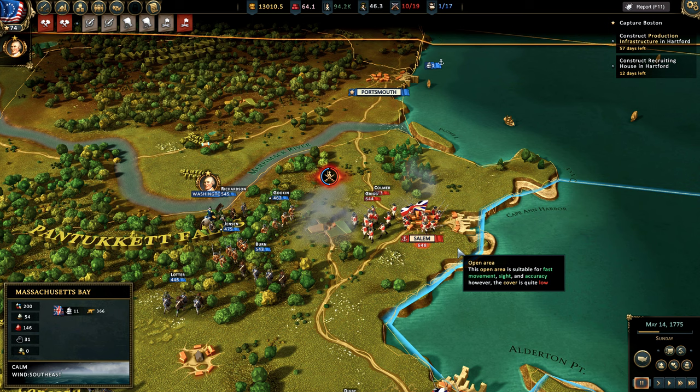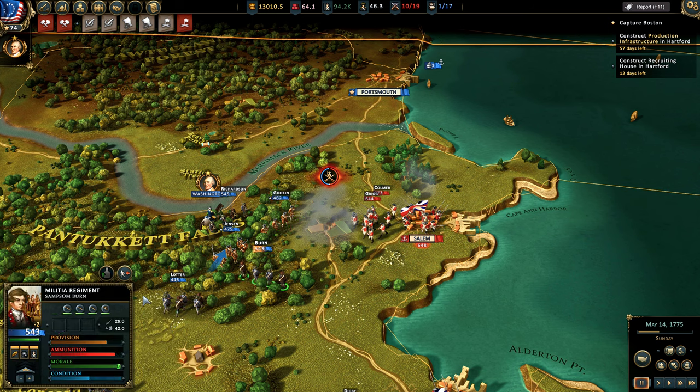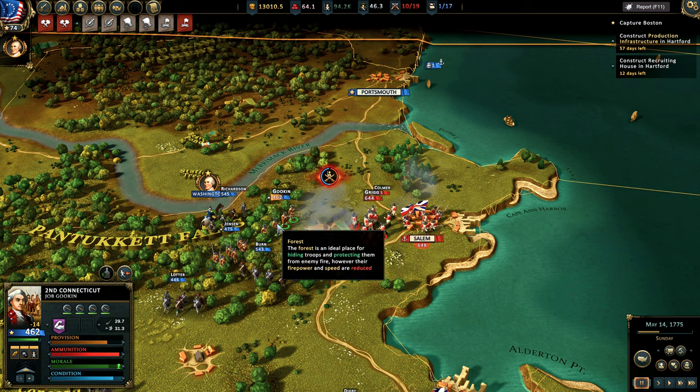There's always going to be a use for militia compared to the Continentals. But the problem is militia are just not good units, which goes completely against history in every single way that counts. There are a lot of myths surrounding the American Revolution, and one of those myths is that the militia were inexperienced and quite terrible.